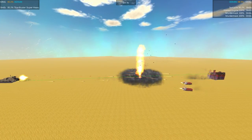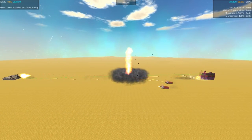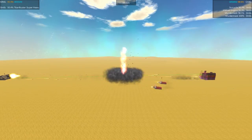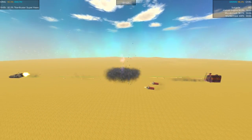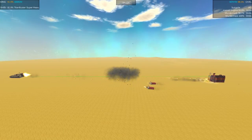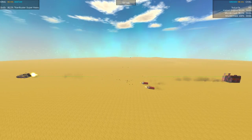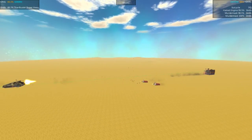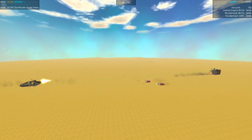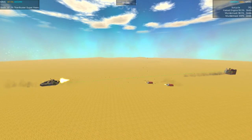Hatred Engine is making a tactical retreat, putting a little bit of distance between itself and the Titan Buster. Overall, Titan Buster is losing health fast, down to 92%. Hatred Engine is at 98%. I don't think the Titan Buster has much as far as laser defenses go, so it's getting cored out pretty quick by that massive laser system on the Hatred Engine.